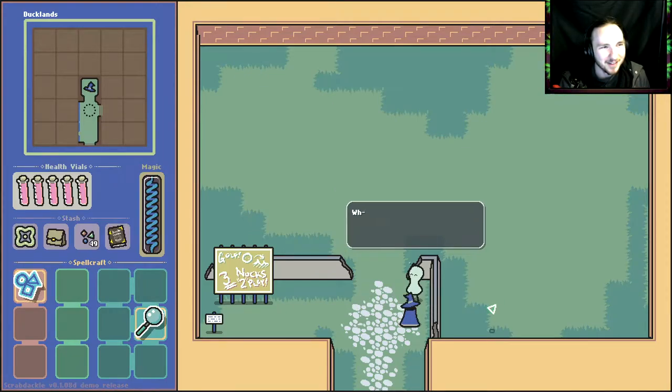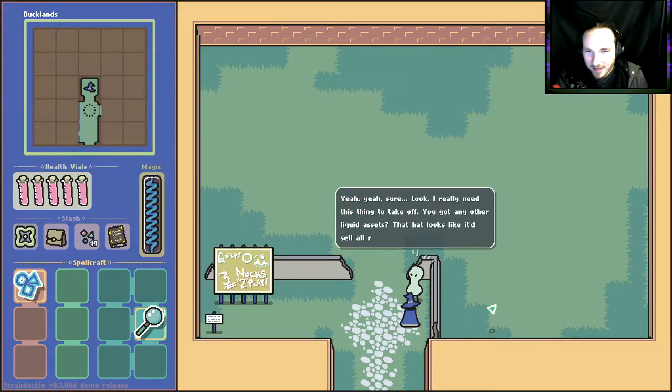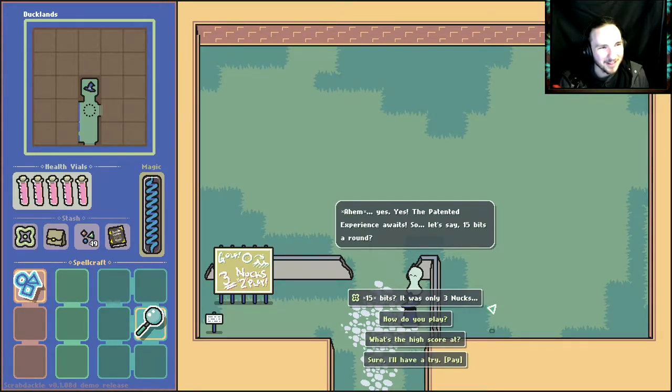This new and improved experience is simply one of a kind. To find out more it'll be a mere three nucks a ticket. Wait, what the heck are nucks? I don't have any nucks. Come on, are you kidding me — my first customer and they can't even pay? I guess we are his first customer. Look, I really need this thing to take off — you got any other liquid assets? That looks like sell all. This guy's just trying to take my hat! You're not getting my hat! Well dude, I'm trying to launch a small business here. I guess I'll just give him some random stuff.